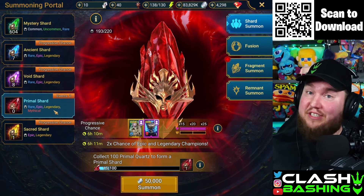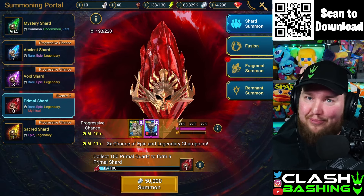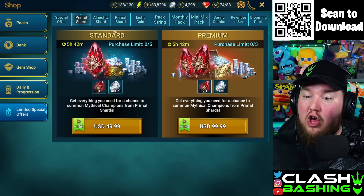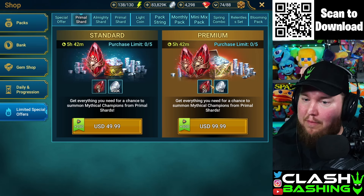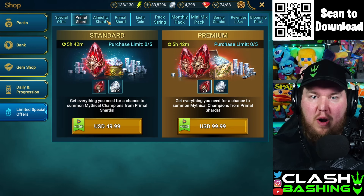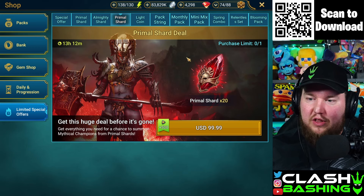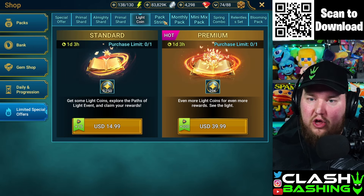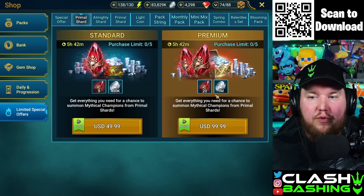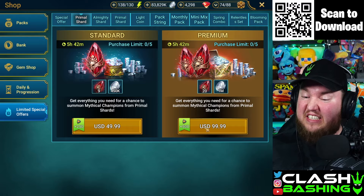As you can see, I have zero primal shards available to pull, so we need to visit the shop. We do have this special primal pack here with 20 primal shards for 1 million silver for $100. There's also one with nine shards and some other stuff, but I want to focus on the primals. I think we're going to go with the 20 primals pack.